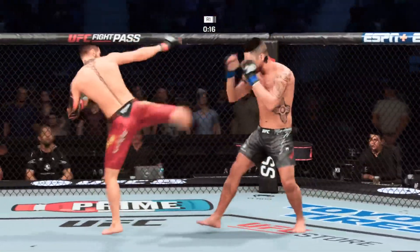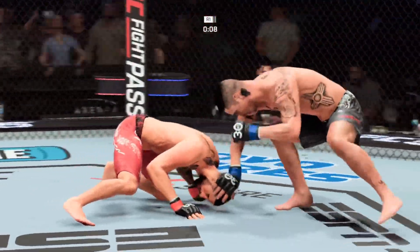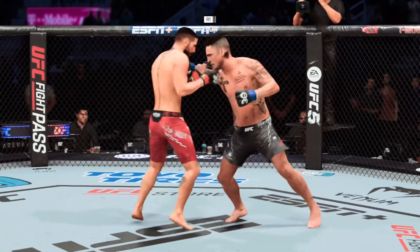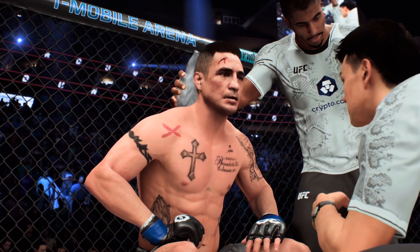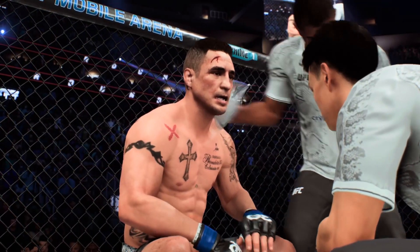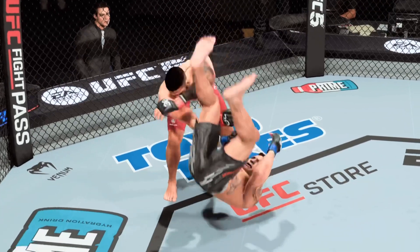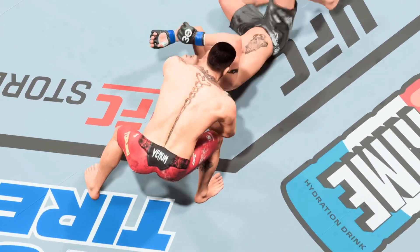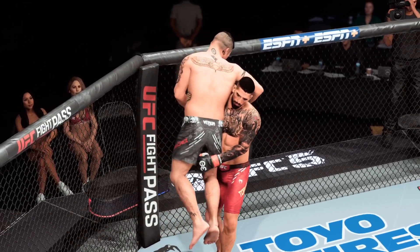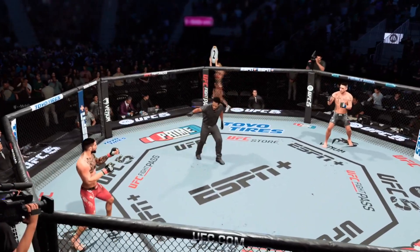Strong defense as the hook to the head is blocked. Ten seconds to go in the round. Five minutes in the books. Heading back to the corner — Sanchez has got a nasty cut above the eye, the cut man has some work to do. Multiple takedowns landed over the previous five minutes. Even more importantly, look at the opponent — he's afraid to pull the trigger because he's been taken down so many times. Getting taken down continuously really does make you gun-shy. He's very tentative to let his offense go because of the fear of getting taken down.